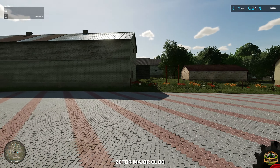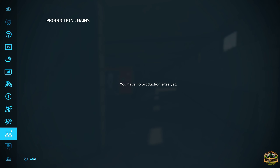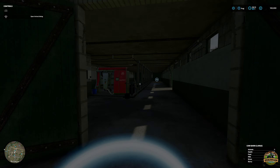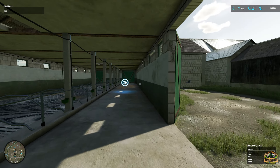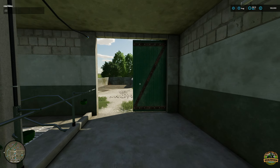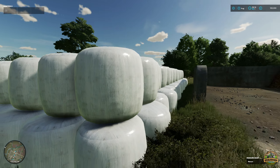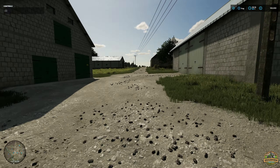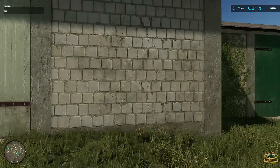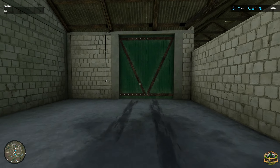Here it is - cow barn large. Let me just make sure my triggers are on - there we go. 60 heads, so not too bad at all. Nice barn here. You can feed your cows with TMR or other feeds. This map has lots of little bits of detail and decoration that really do make the map.